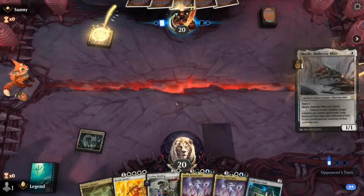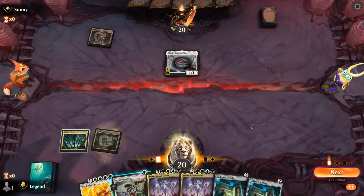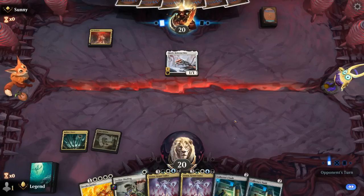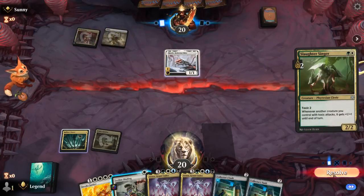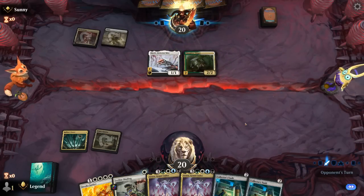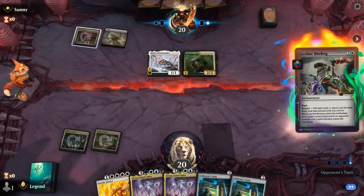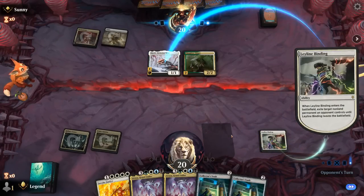We could already cast a one-mana Binding on turn two. Against the poison deck — turn one Skrelv. No harm in waiting to see what else they play, but probably need to exile Skrelv since that can protect everything else. Slaughter Singer shows up — could wait for them to attack, exile Slaughter Singer, but our opponent's gonna keep up Skrelv, so may as well binding then. Yeah, against poison some of our tools aren't as helpful. All the life gain doesn't really matter when facing a poison deck, so this seems like a tough matchup.